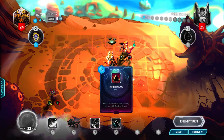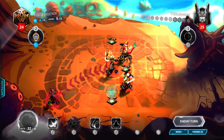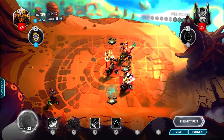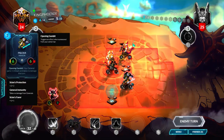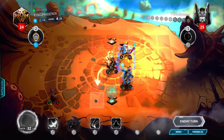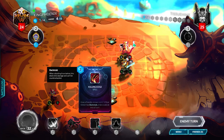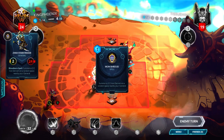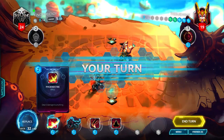So next turn I'll have five, possibly six mana, but I'm pretty sure the opponent's gonna get the Mana Spring. He's probably gonna kill the Four Winds some way. Yeah, I'm taking six damage from this Falchia, actually, because he's gonna First Wish it as well.